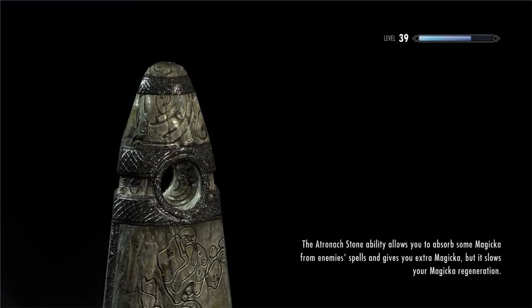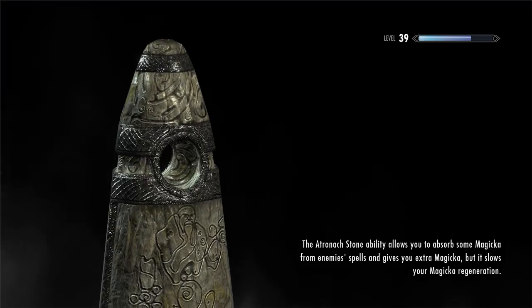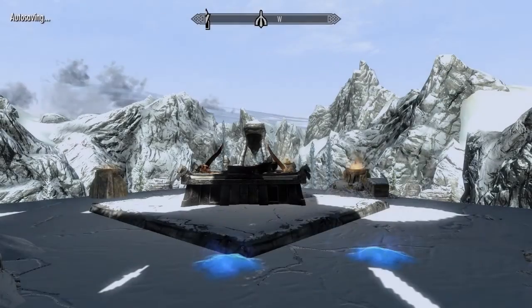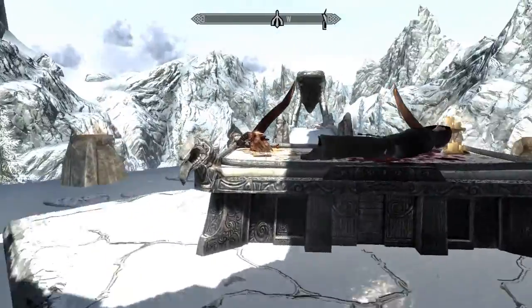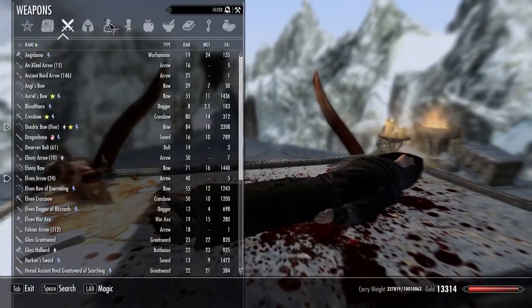When you come through here there's going to be a hag raven and some ice wraiths, so make sure you're ready to deal with them once you come through. Then once you've killed them, head over to the altar and there it will be. And that's it, that's how you get Bloodthorn.